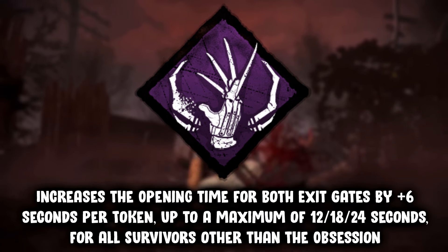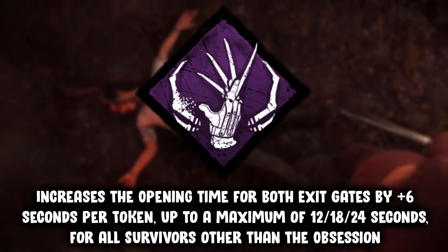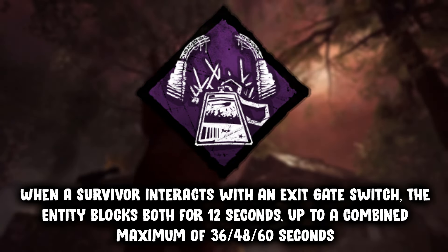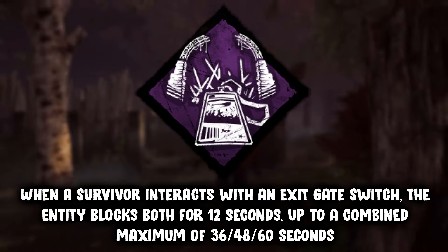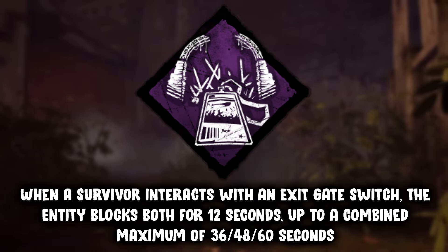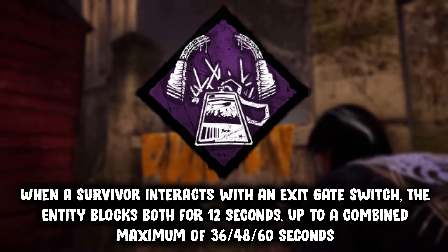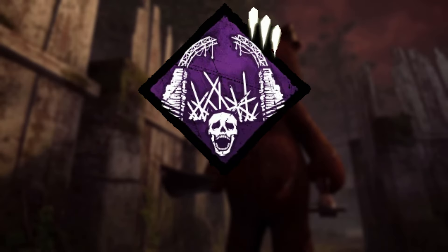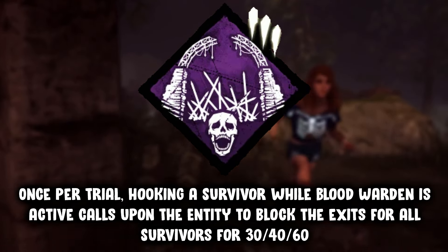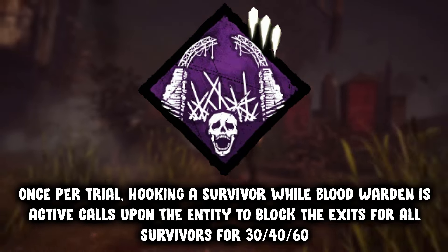First up on the roster we have the absolutely lovely Remember Me. Each token increases the opening time of the exit gates by 6 seconds. Next up on the list we have No Way Out — the exit gates are blocked up to 12 seconds for each token in your possession. Now I'm no mathematician but 4 times 12 is a lot of seconds. Next up we have as an insurance policy Blood Warden — the auras of survivors are located at the exit gates, and then hooking a survivor while the gates are open causes them to be blocked for 60 seconds.